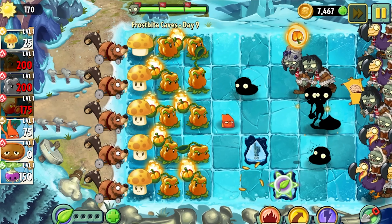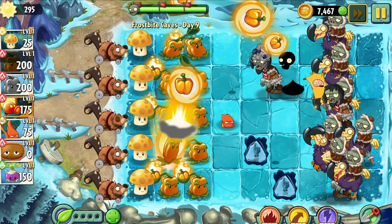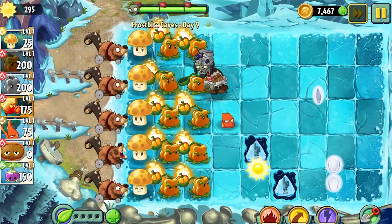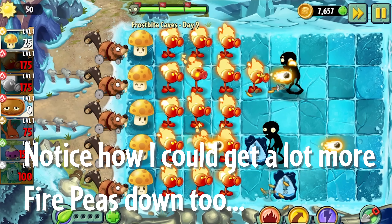Considering that sun is easy to build up quickly in this game, partially due to a plant we'll get to later, the 125 sun difference between Melonpult and Pepperpult really isn't too bad. Even in its home world, Frostbite Caves, Pepperpult is outclassed by other plants such as Firepea and Hot Potato for thawing your other plants.